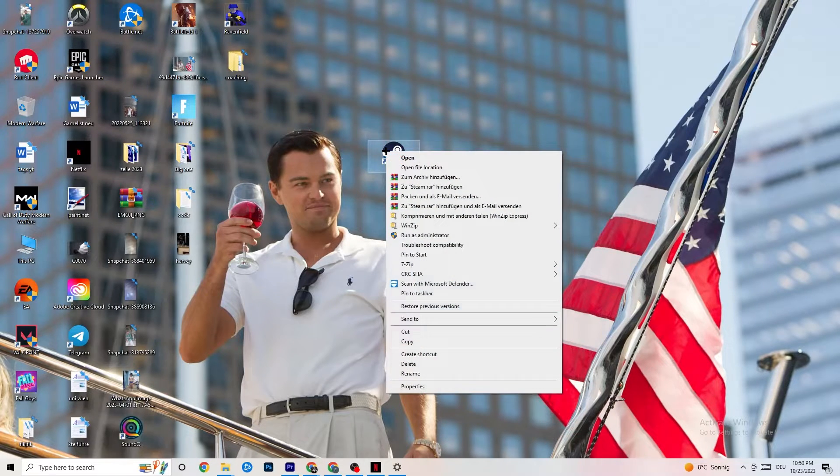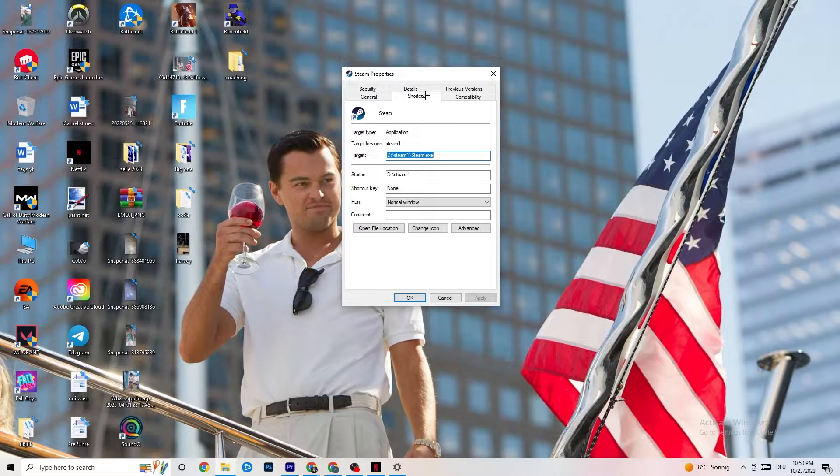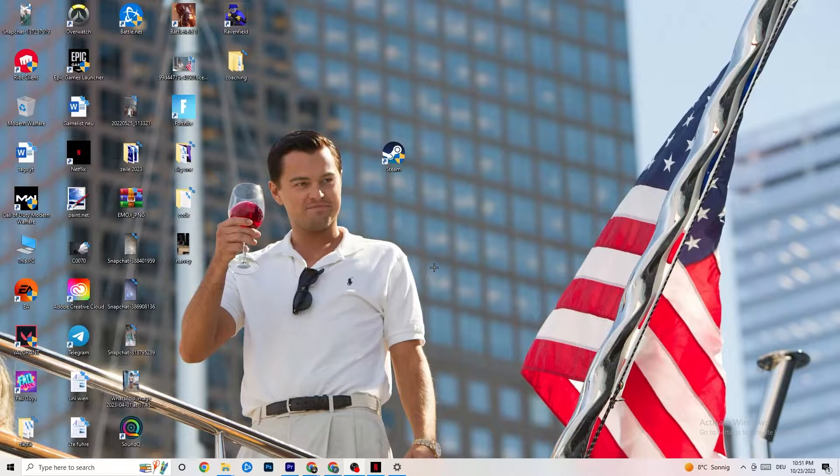If that doesn't fix it, close the game and launcher, then right-click the launcher shortcut again and go to Properties. Click on the Compatibility tab and copy these settings: enable 'Run this program in compatibility mode for' and select the latest version available — for me it's Windows 8. Disable 'Reduced color mode,' disable 'Run in 640x480 screen resolution,' disable 'Disable full-screen optimizations,' and enable 'Run this program as an administrator.' Click Apply and OK, then restart your PC.